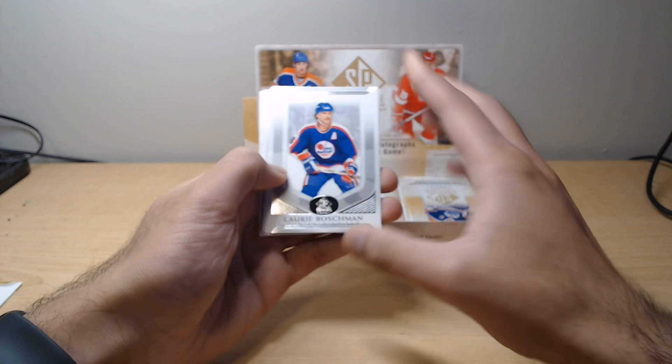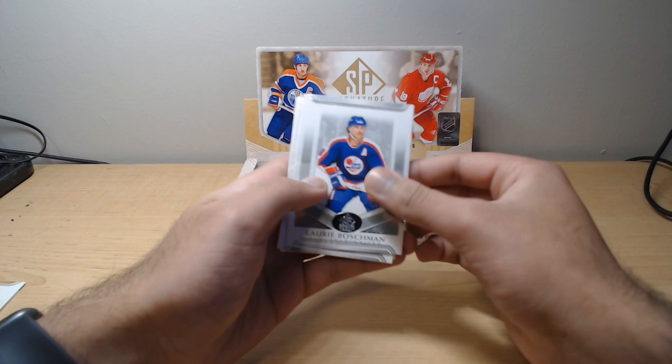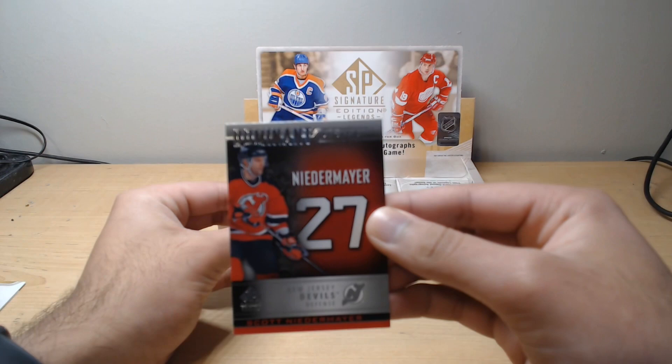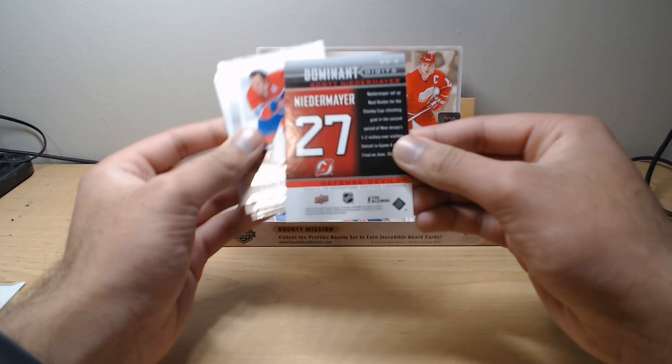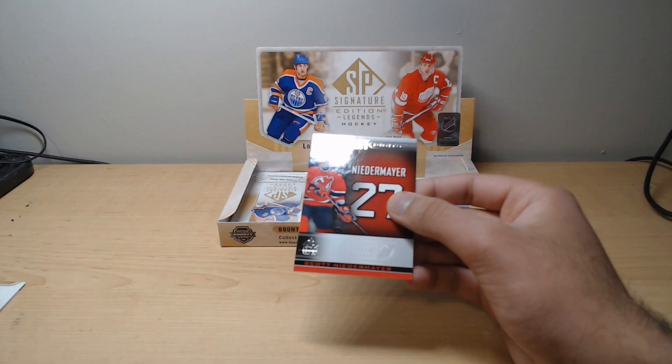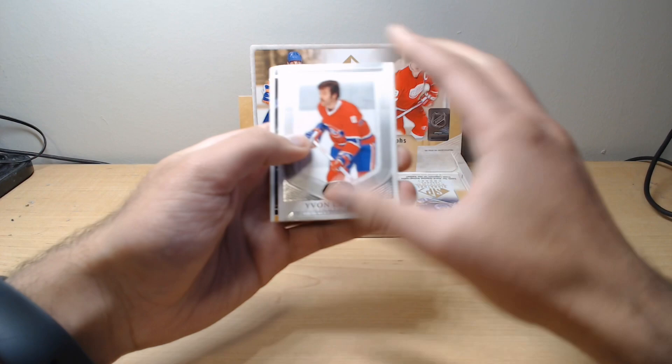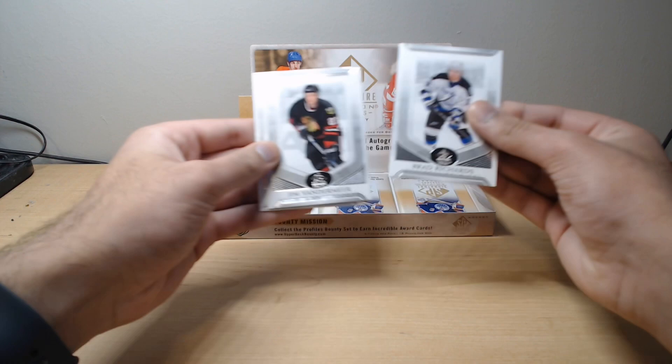Terry Crisp, Ryan Holzinger, Harold Snepsts. Lori Boschman, Fedor Tyutin. Looks like another Dominant Digits — we got Terry O'Reilly, Yvan Cournoyer, and Dominant Digits Scott Niedermeyer. Another great NHL veteran — looks like a base, but still a very cool card. Yvonne Lambert, another Dominant Digits — John LeClair, Jim Vandermeer, Brad Richards.